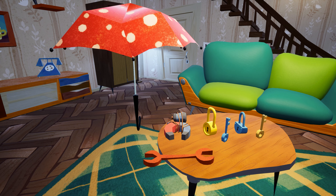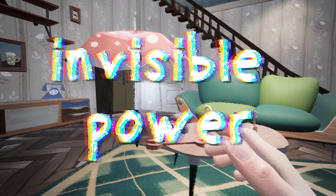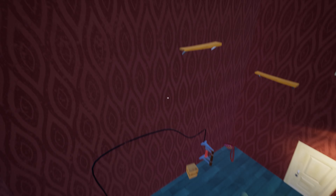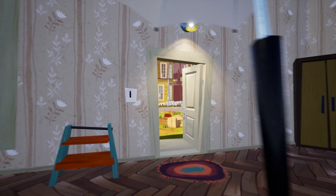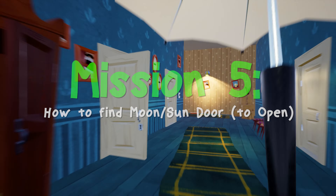In our previous missions we did many things. In our last video we unlocked the invisible power by passing the supermarket trolley puzzle. After passing the trolley puzzle we also unlocked a new area which leads us to a new room where the tennis ball machines are throwing apples to some levers. We also have a new shortcut here to escape from the house.